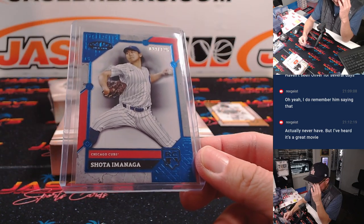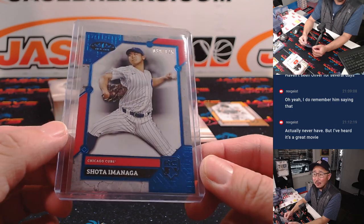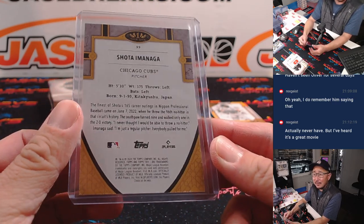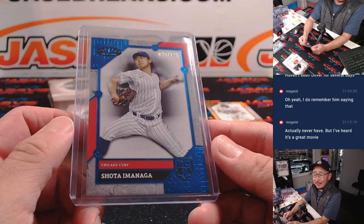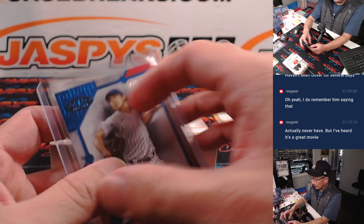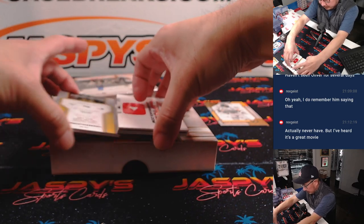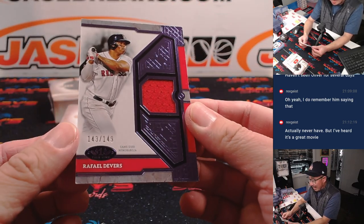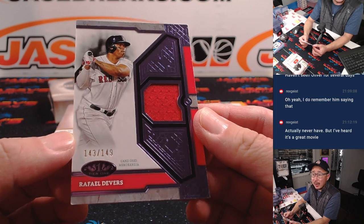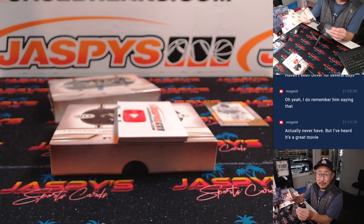I would say the Cubs are probably third favorite to land Roki Sasaki once he officially posts. Here is a Raphael Devers relic, 143 out of 149. Jeffrey with the Red Sox.